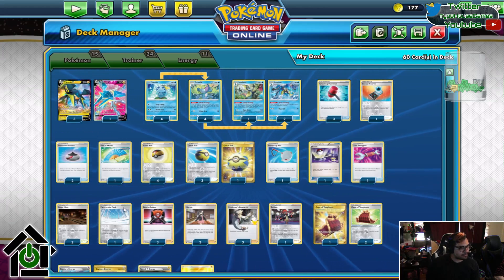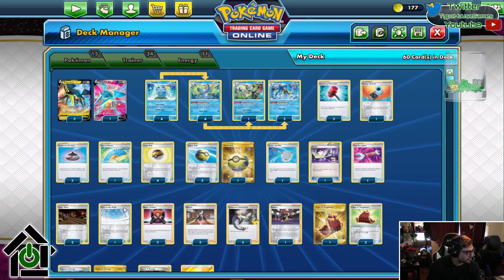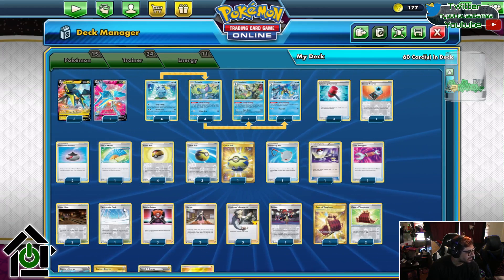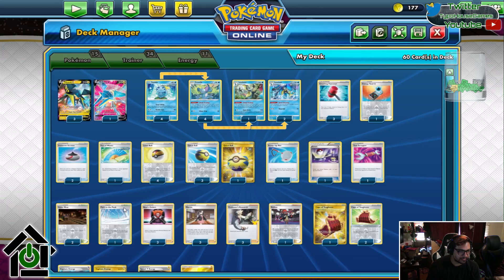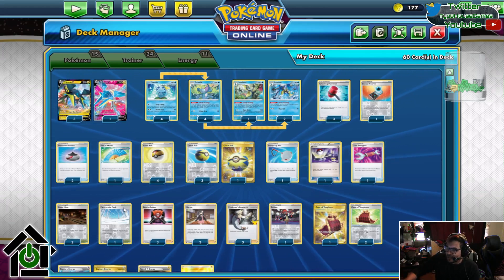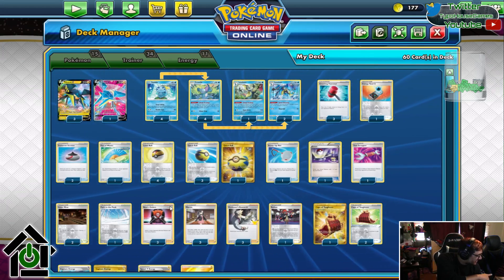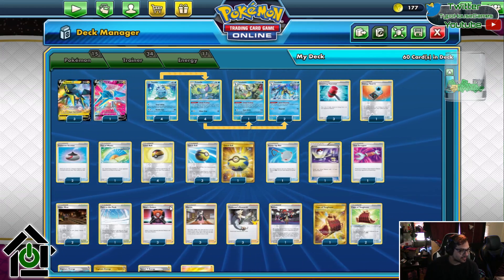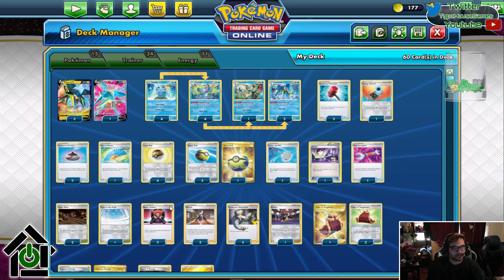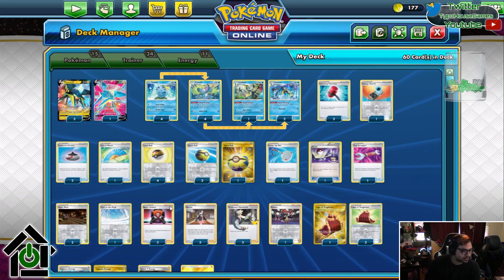Scraper, Galar Mine, Path to the Peak — Path to the Peak is just good. Stop Genesect. Especially moving forward because the Genesect and Mew deck is going to be very important, and Path to the Peak just wins games by itself sometimes. Three copies of Boss's Orders — in this deck, Boss functions differently. I don't boss things out to kill them. I boss things out to get them stuck. That was one of the things I was struggling with when playing this deck — I wanted to be aggressive, I wanted to hit things. This is definitely not my style of deck. But when it works, it just works so well.